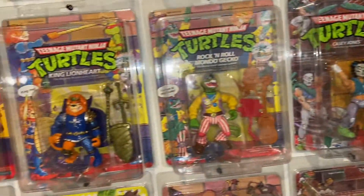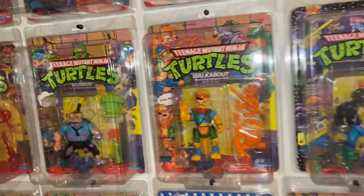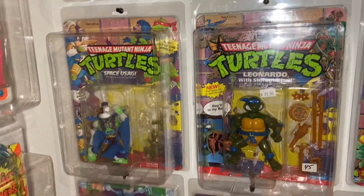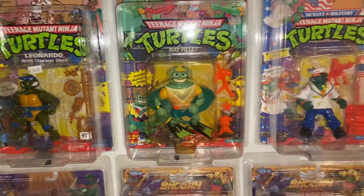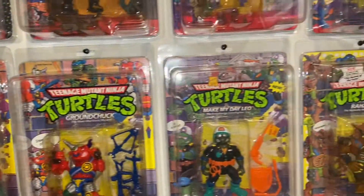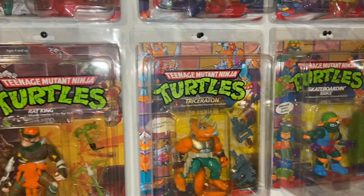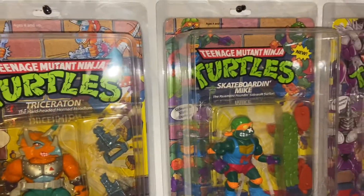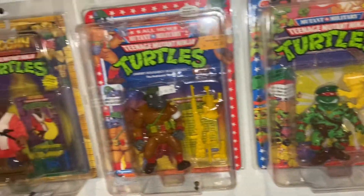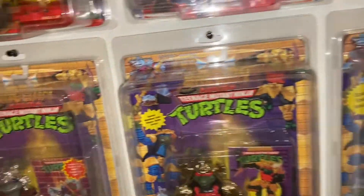Murdude, Casey Jones, King Lionheart, Krang, General Traag, Punk or Don, Walkabout, 5th Anniversary April, Space Usagi, Store Shell Leonardo, Ray Phillet, Ray Czar, Make My Day Leo, Store Shell Don, Skateboarder Mike with the red M. Didn't want doorway — Rock Steady — that's the Mutant Military line two. I'm working on those as well as the show guns.